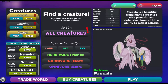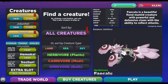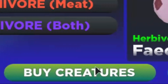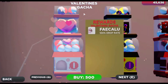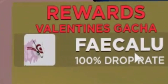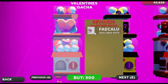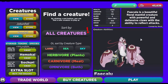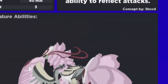Today we're going to check out the new creature called Feikalu. You can get it by clicking 'Buy Creatures' and moving to the left. You'll see the Valentine's Gacha — you have a 100% chance to get this Feikalu. It's only 500 shulms, so it's really cheap.